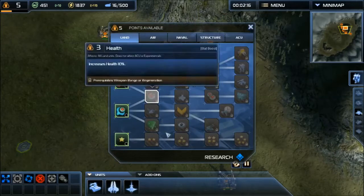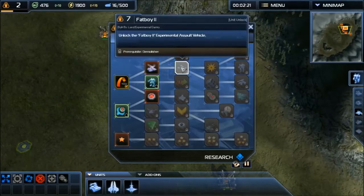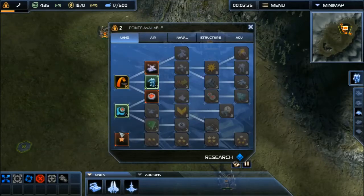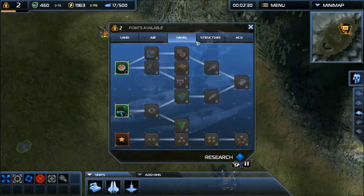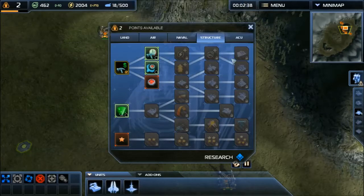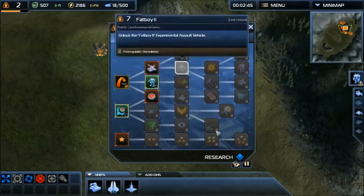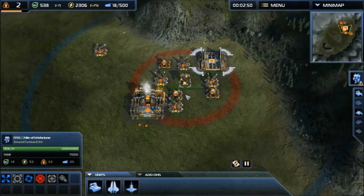I'll want to show you some experimentals, so I will start heading up the fat boy route. There is all sorts of research — there is training, which increases your health and damage on your land, air, naval, structures, or ACU. You can also unlock things like shield, build cost reduction, build time reduction, research rate increase, and mass income increase. This is obviously the biggest difference from faction to faction.